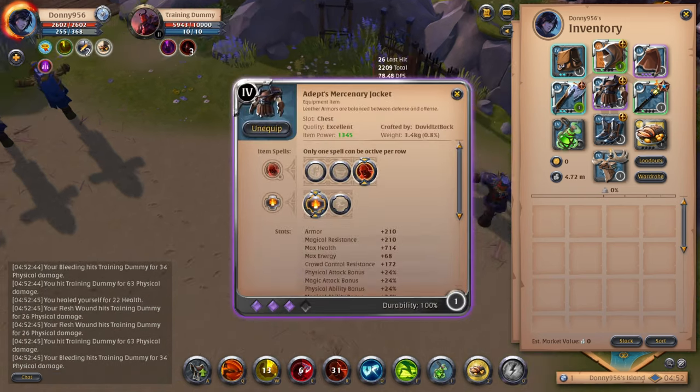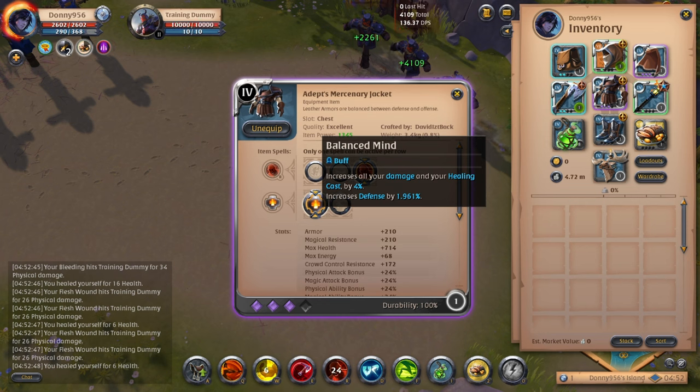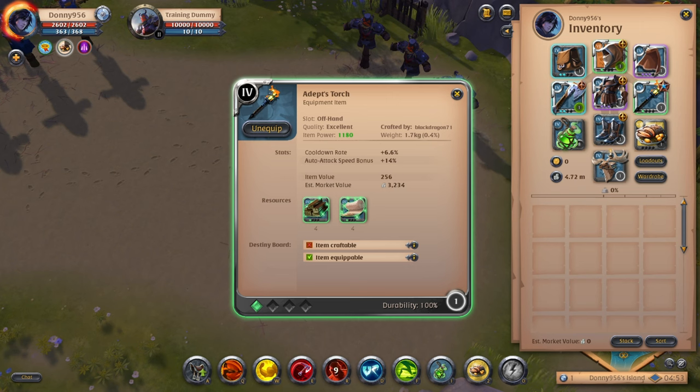The passive on the Mercenary Jacket is Balanced Mind, which increases all of your damage and healing by 4% and your defense by about 2% — just a little bit more sustain and damage. For your offhand, I recommend starting with the Torch. Your cooldown rate is increased, meaning you'll be able to get more abilities out for more damage or sustain. On top of that, you also get increased auto-attack speed. Auto-attacking is key, especially when trying to sustain and keep your bleeds up to maximize your damage output.